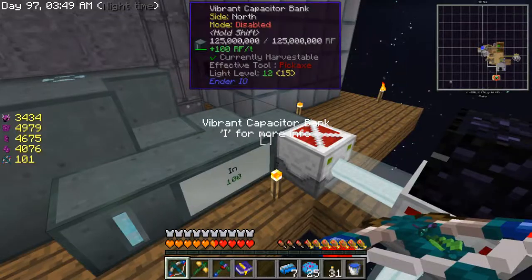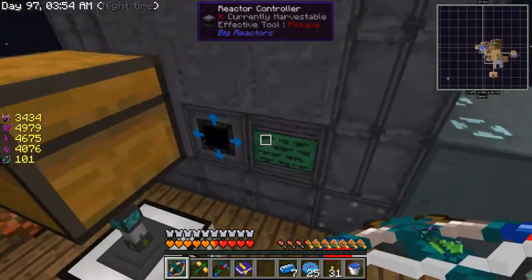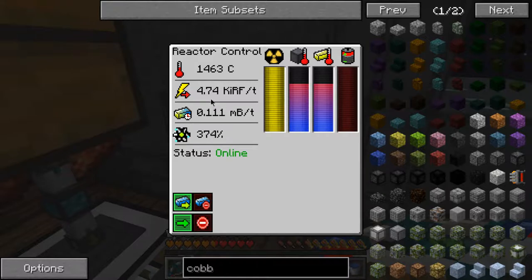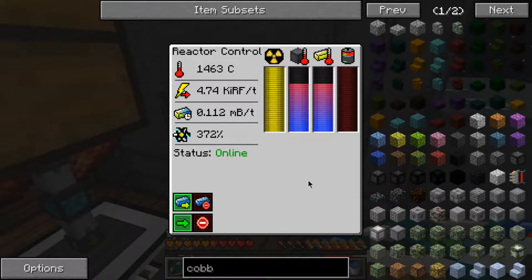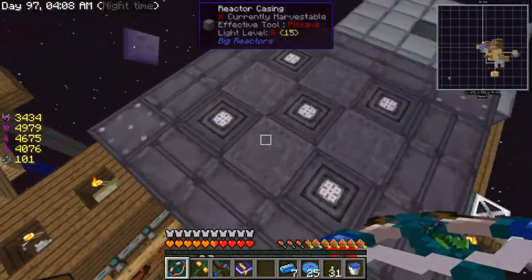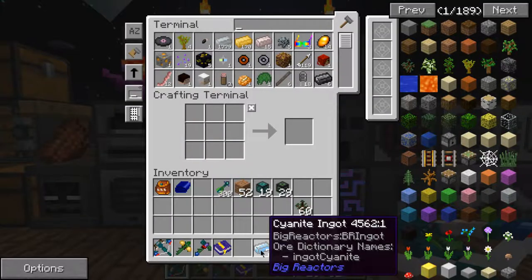Let's shut the laser drill off and let this fill up with power. I upgraded a bit so now it does 4.74 RF per tick around that area, but the heat went up a lot even though I'm using diamond blocks to cool it, so I'm going to have to make that into something else.